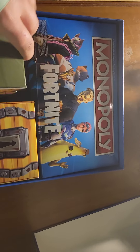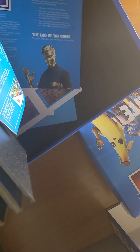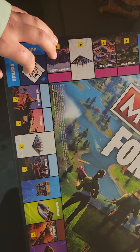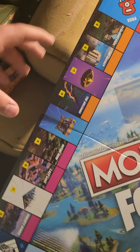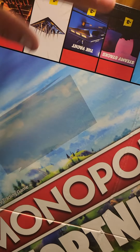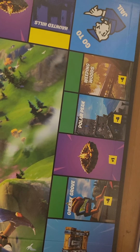Alright, let's first look — you can see an ammo crate and a chest. This is the board; it has some Chapter One and Chapter Two places on it. Looks like mainly Chapter Two, because that's what I noticed. There's the Yacht — I love that POI right there. I love the Shark, Weeping Wood.